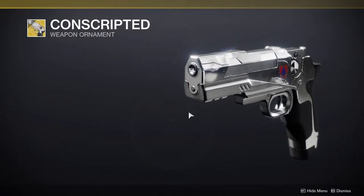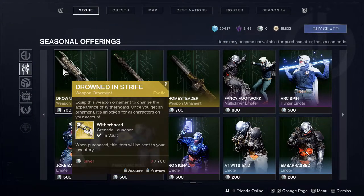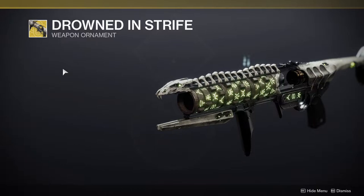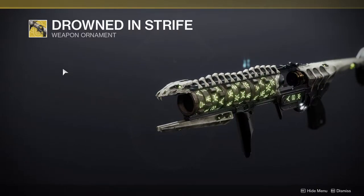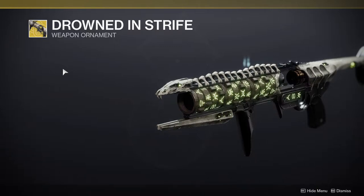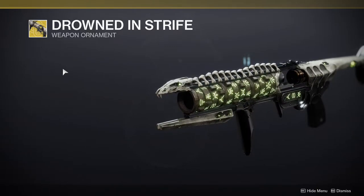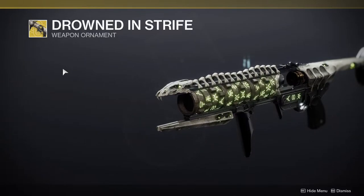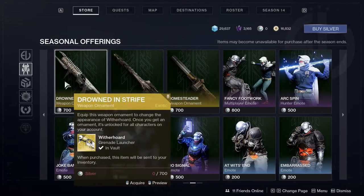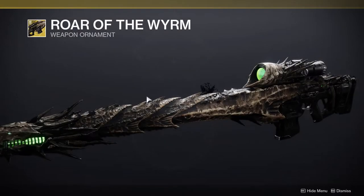Then we have Traveler's Chosen, which looks pretty decent — just a silver shader again. Now the cool ones: Witherhorde has this really cool skin that actually changes the geometry of the barrel. You actually have a spine on top — it looks super cool, very Hive. I love it.